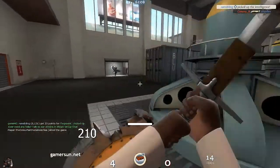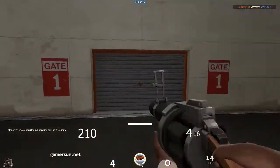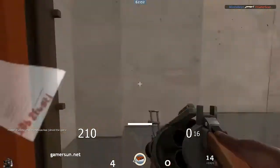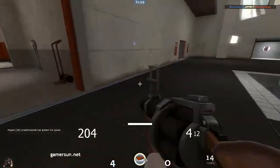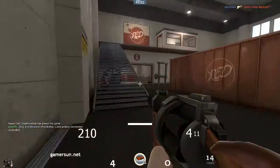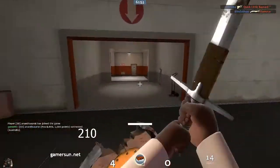Hopefully there are no good snipers on the other team that can headshot me. I'll just do some spamming of the pills up here, get some damage, and kind of intimidate them from coming out of the gate area. Then I'm going to try to flank and see what's going on.